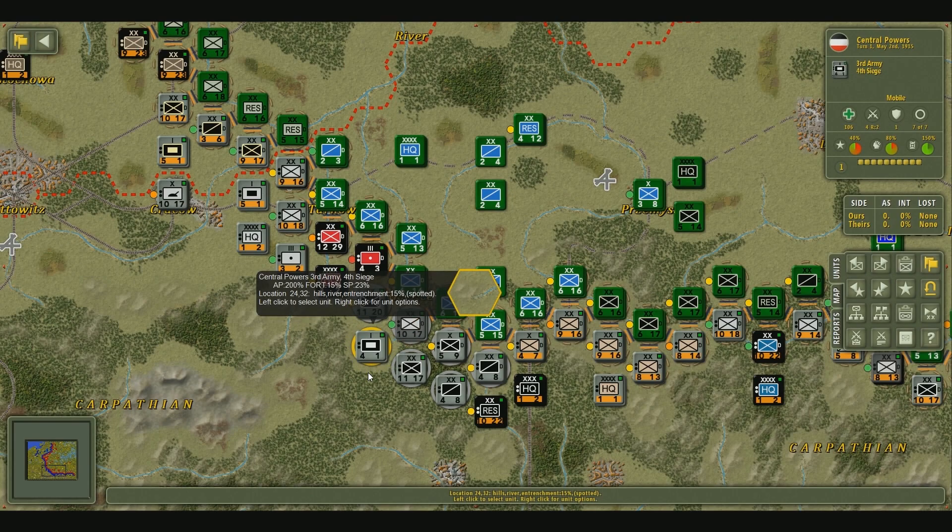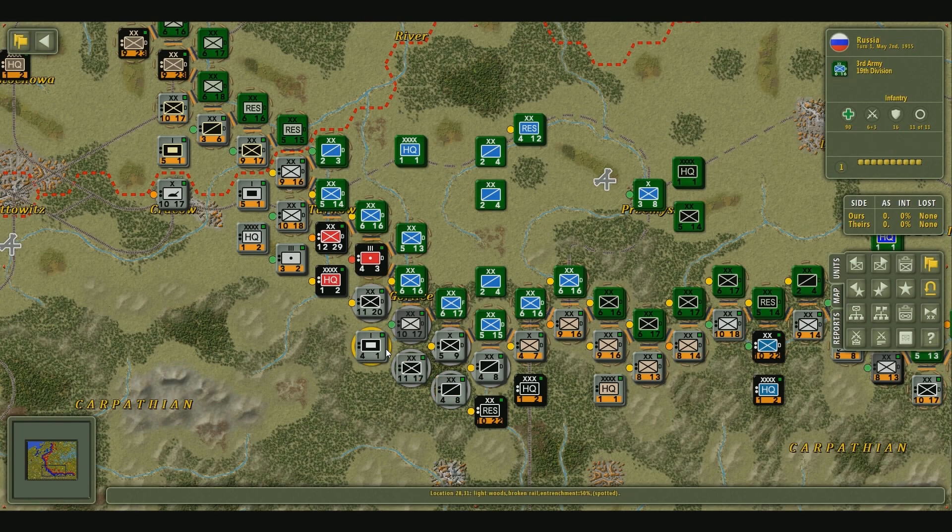The first thing I want to show you is how to determine whether or not your unit is in the same formation as other units on the front. Here we're playing the Eastern Front 1915, where we're playing as the Central Powers — the Austrians and the Germans — against the Russians. If you click this unit right here, you're going to see that all of these units around it have a gray tile underneath them. This is basically proof that these units are in the same formation.